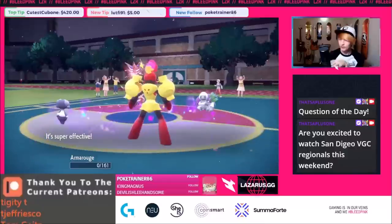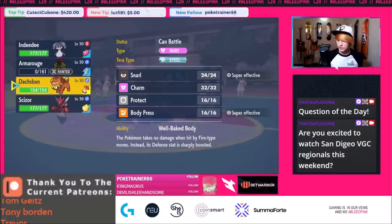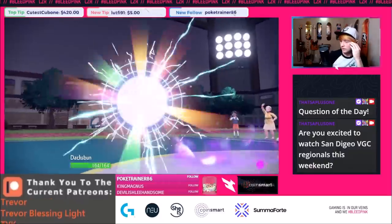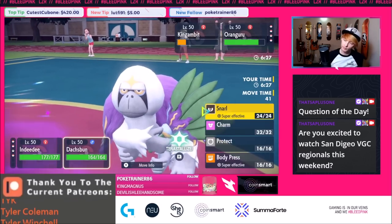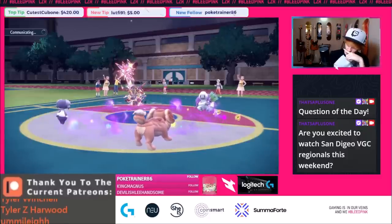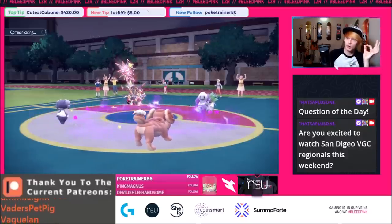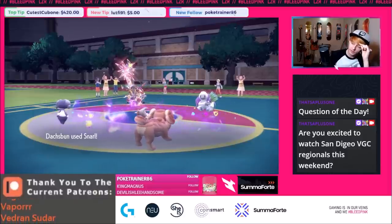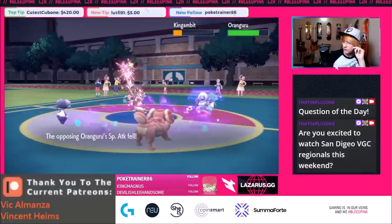Oranguru does have Instruct. We go for Snarl plus Hyper Voice to get King's Gambit down. That works. Now they have Hariyama and Torkoal in the back. Hyper Voice does good damage to Torkoal — they already used their Terra. We have Well-Baked Body so they can't really do anything to us with Fire. Special attack drops from Snarl aren't that important. Hyper Voice does good chip and brings Oranguru almost within Citrus range.